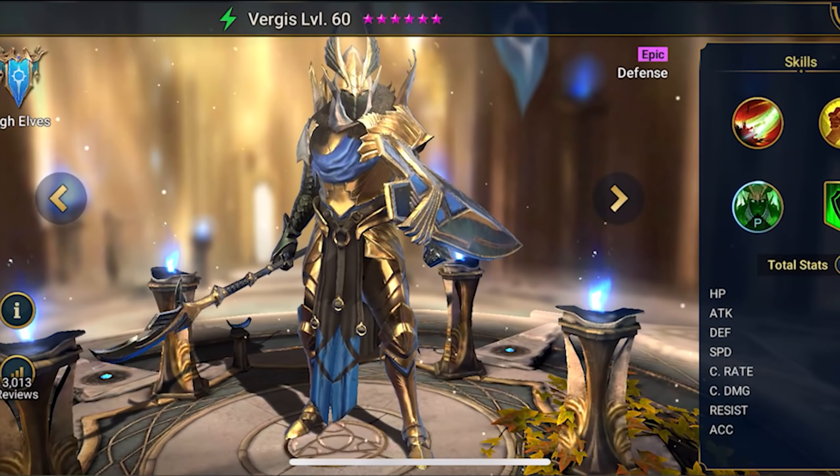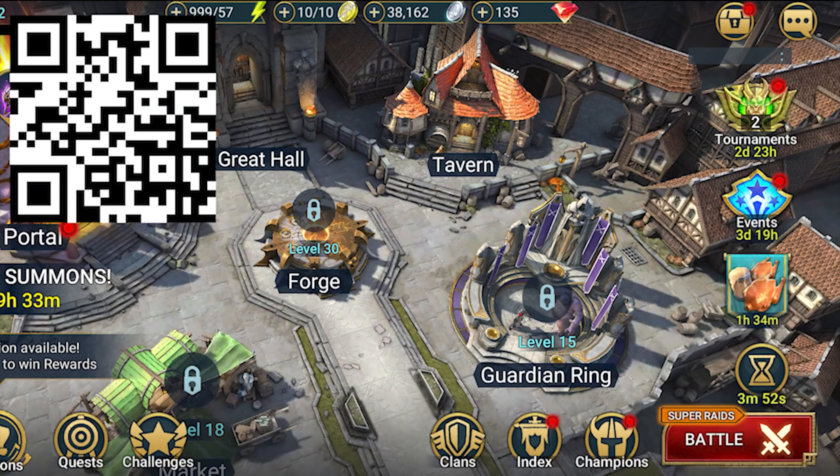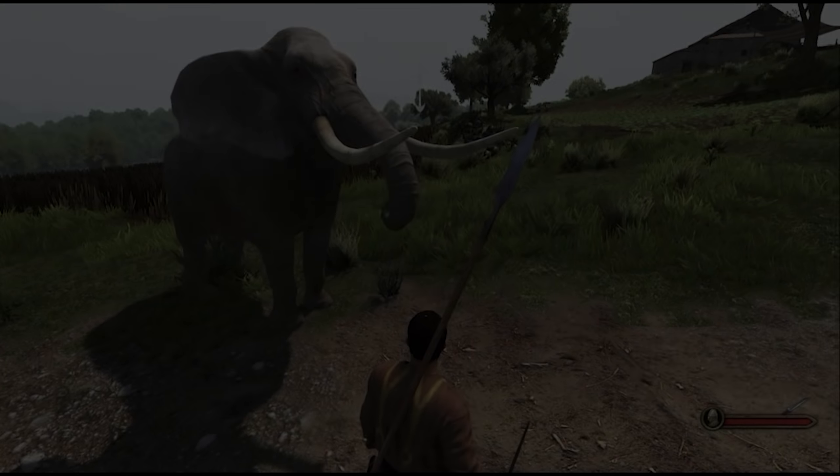We're talking a free champion Virgus, 200k silver, 1 energy refill, 1 XP boost, and 1 ancient shard so you can summon awesome champions as soon as you get in the game.